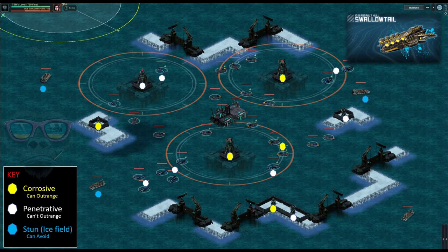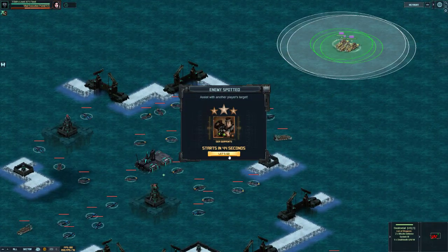The last thing to mention is the stun ice fields — those are the ammo carriers marked in blue. The ice fields you can drive through; the Swallowtail is not affected by those. But it does stun the other ships, which makes your life a lot easier for your UAVs. Right, let's have a look at the target.